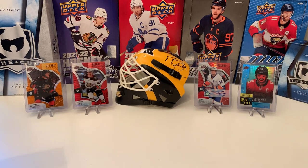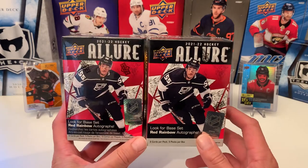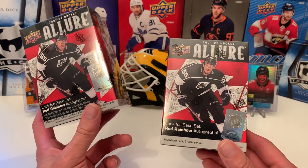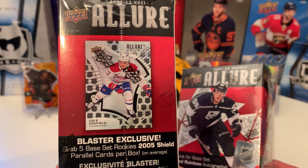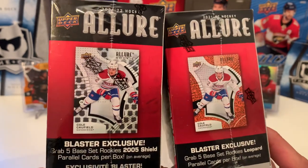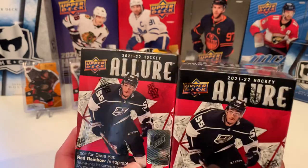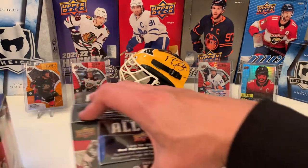Hello, and welcome back, hockey fans. On this episode, we have more 21-22 Allure. We've got the retail boxes — two from Target and two from Walmart. The difference is, Walmart gives you rookies with the 2005 Shield Parallel, and Target gives you the Leopard Print Parallel. That's the difference between the two stores this year. Let's start with the Walmart.